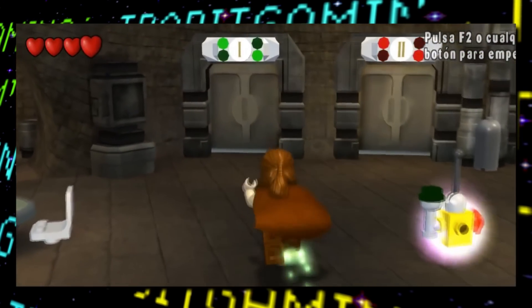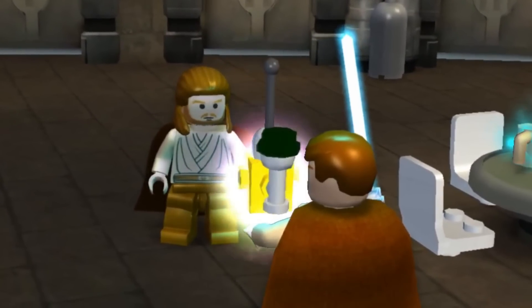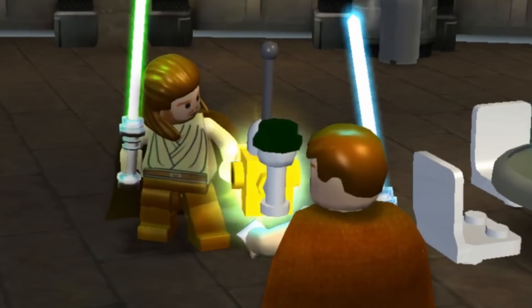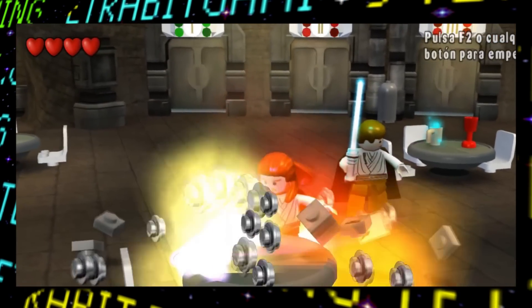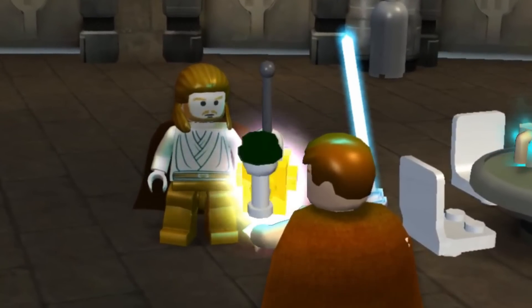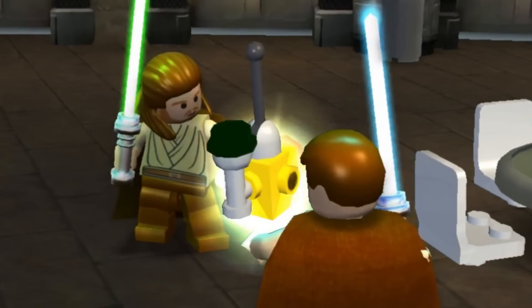Next up, there's actually an unused item that was discovered in the game only recently. I don't know how to describe this thing, but it looks like some sort of remote control device. When picked up by a character, it acts just like the regular power-up orb, so it's thought that maybe power-up orbs were planned to initially look like this, which honestly would have looked way more unique than just an orb.